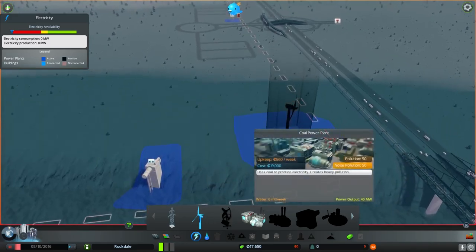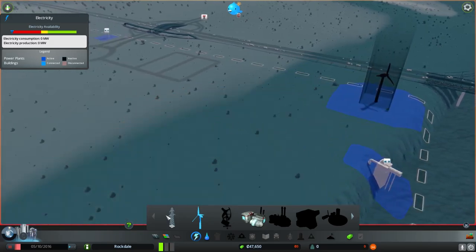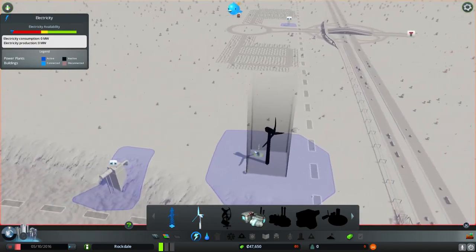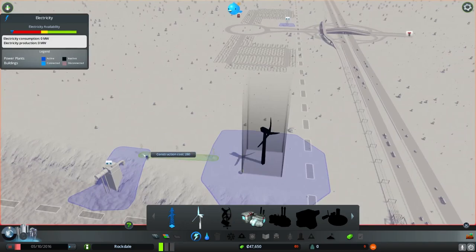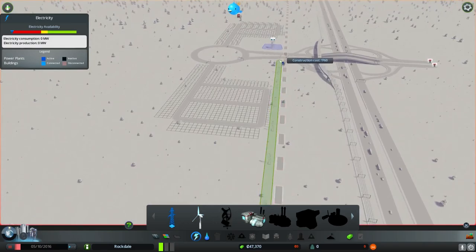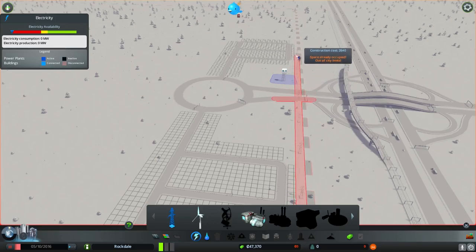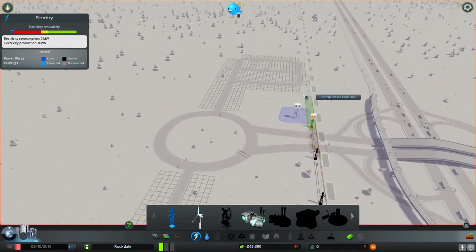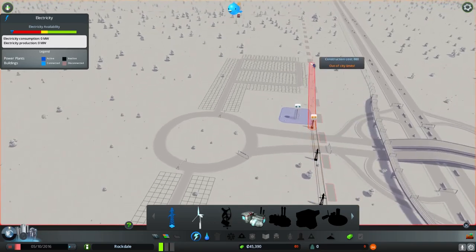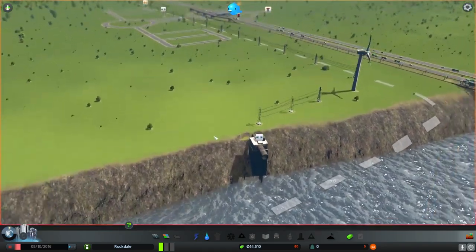Let's go ahead and extend electricity there, and I believe I'm going to run it up the side here. We're going to keep it really close to the boundary. I need to find a nice place where we can cross where all these lines are going to work — actually, they're not going to. So let's go ahead and place these here. We'll do one right on the other side, and then we can extend this over into the neighborhood. We've got that — that should work.